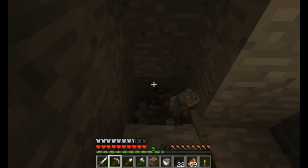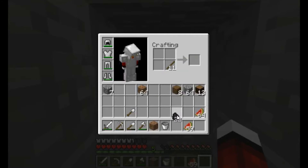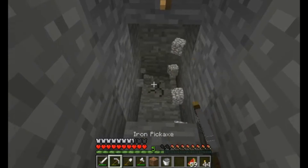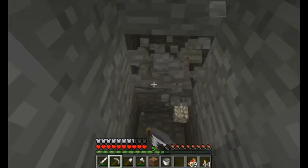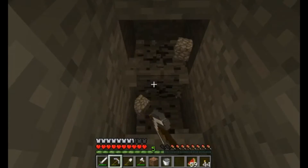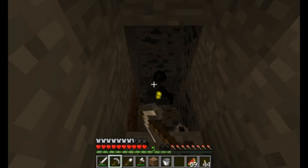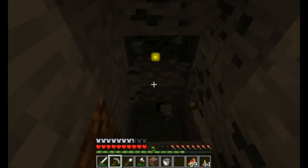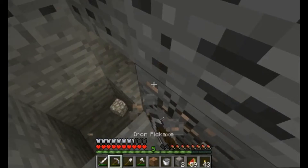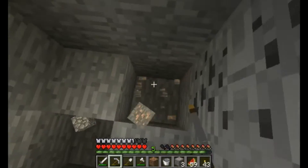Let's head on down a different way. We'll venture down this way a bit. Make some more sticks. Traveling down. More coal. I'll grab what's in the way. And some iron. Again, it might seem stupid to be collecting iron when we have unlimited amounts, but hey, it's XP also.